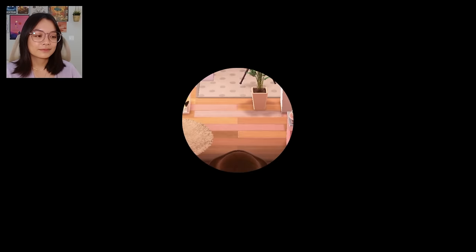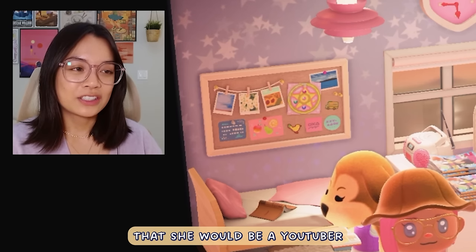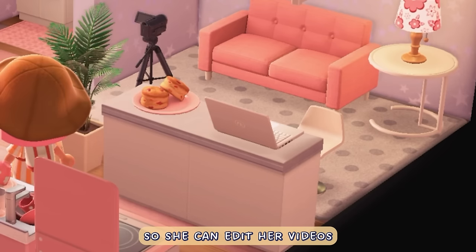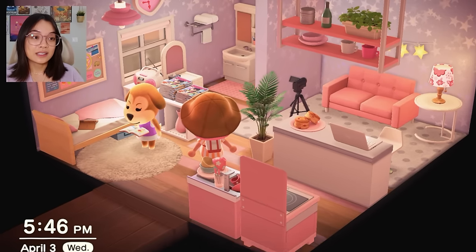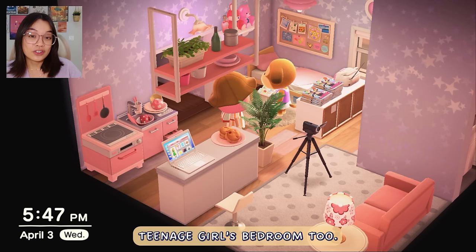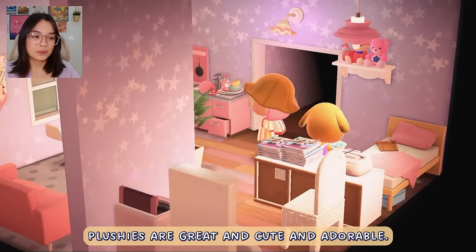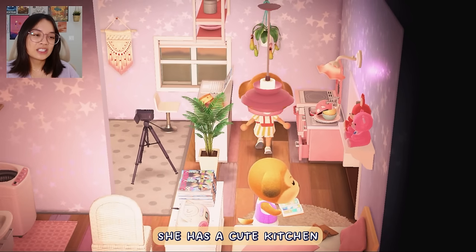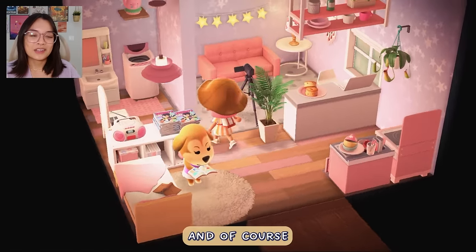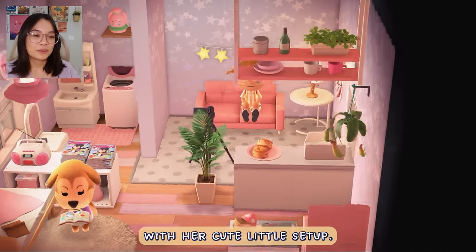Maddie's house — this is the house I just finished designing. Because she is the preppy personality, I imagine that Maddie would be a YouTuber or a vlogger or streamer. She obviously has a camera with a tripod and a laptop to edit her videos. I also imagine this to be like a tween to teenage girl's bedroom — she still has her plushies because she can't let them go. She reads magazines and has a cute kitchen, but she doesn't really cook. Mostly a space for sitting and vlogging with her cute little setup.